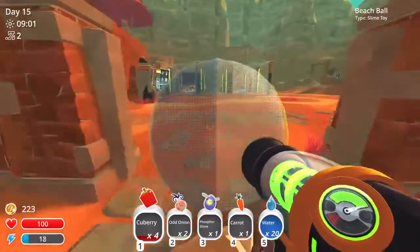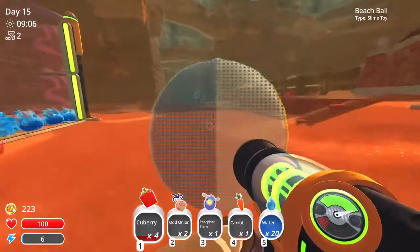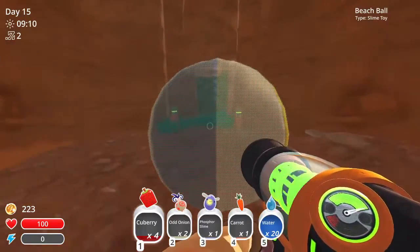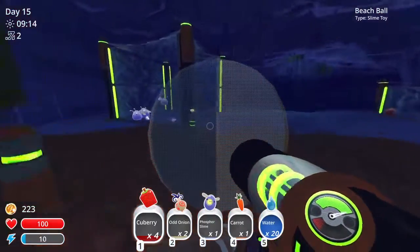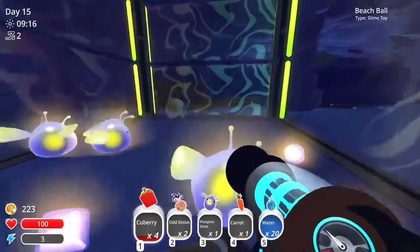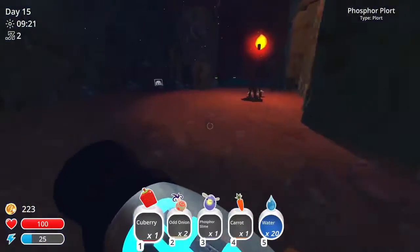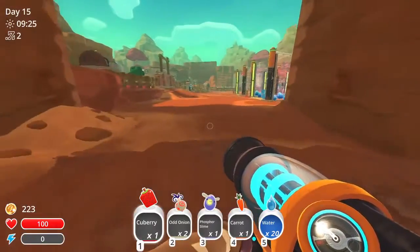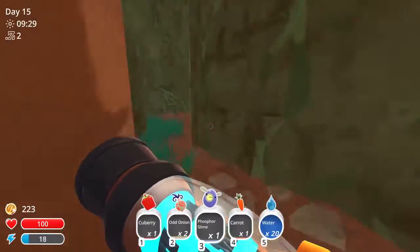I guess I should give this to my bossless lives. I'll give them the Q berries I've got in my inventory as well. I am going to explore. Look, I've got the fossil slime with me — should probably just drop it off.